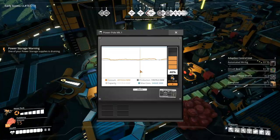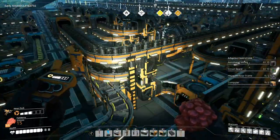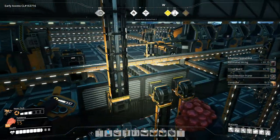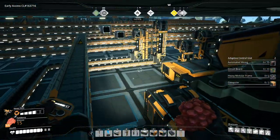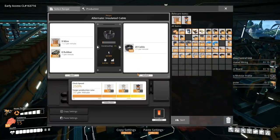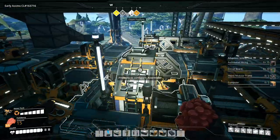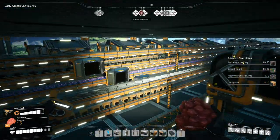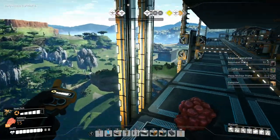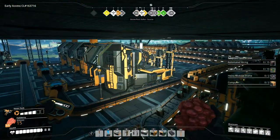If a power storage supply is draining — that's okay. That should supplement that area with lots and lots of cables, and then this will just get a little bit backed up. That's okay though. There's all of our automated wiring.